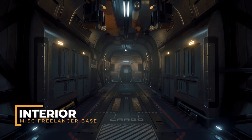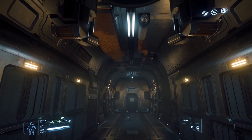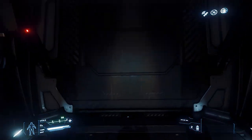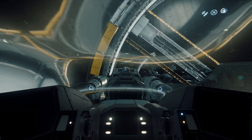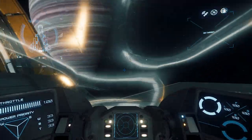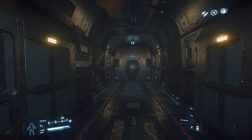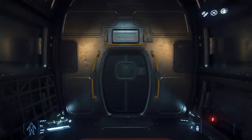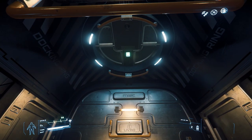Let's take a look at the interior. The Freelancer base features a cargo bay big enough to comfortably fit at least 3 Greycat PTVs, 2 Drake Dragonflies, 2 Aopa Noxus, or 54 SCU in the rear. The rear turret access is located at the rear of the cargo hold. To the left and right are the components mentioned earlier. Moving on, we have a second cargo hold with the remaining 12 SCU of cargo space and a topside access port.